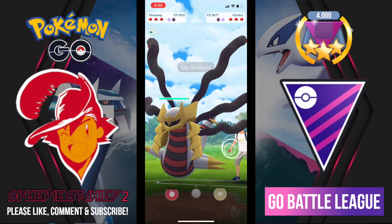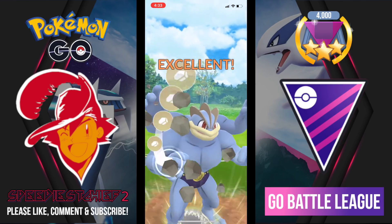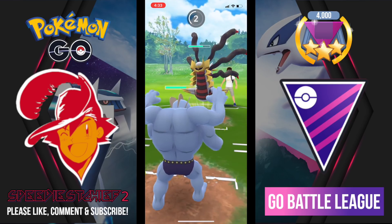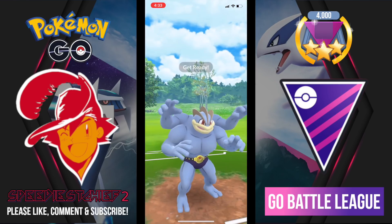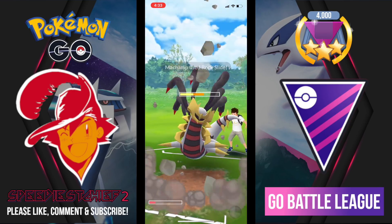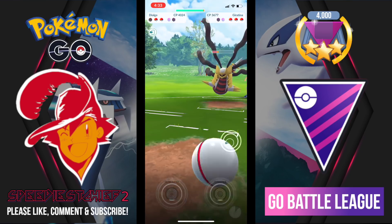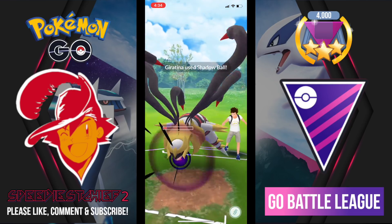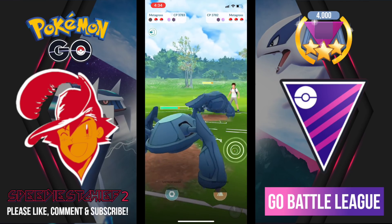In comes Machamp and out comes Giratina Origin Form. I fire off Rock Slide against Giratina. You might notice my Machamp is running Dynamic Punch and Rock Slide — I don't have Cross Chop on this one because it's a holdover from my raid Machamps running Counter and Dynamic Punch. I probably need to TM that if I'm going to get serious with Machamp in Master League. Giratina brings us down. I bring in Dialga and a few Dragon Breaths chip away at Giratina Origin, though it does get off Shadow Ball.